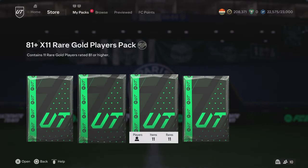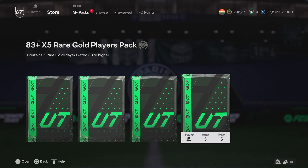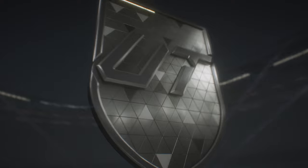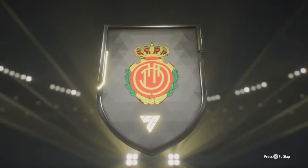We're up to 208,000 coins. We're on to the four big packs — the really big packs. I think we go with the 81 plus times 11 rare gold players pack first. Let's get into it — come on, bless me EA! Team of the Week — yes! We need the Team of the Weeks.